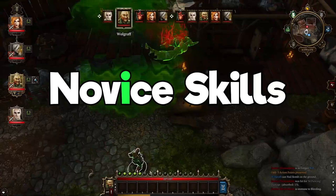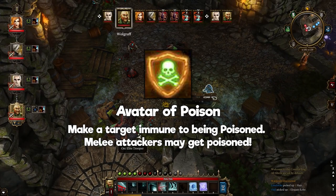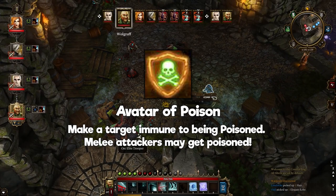Avatar of Poison: enchants an ally with a poison shield. Enemies who attack someone with this buff have a chance of being poisoned as a result. It's your standard avatar spell — it works the same way as all other avatar spells, but with poison. Use this on your melee characters, as they will be on the frontlines during combat.